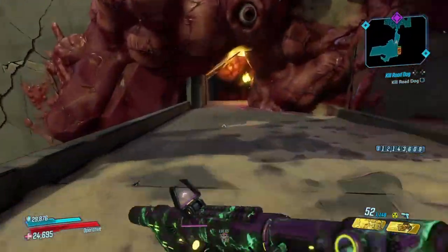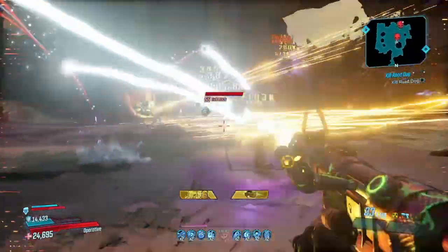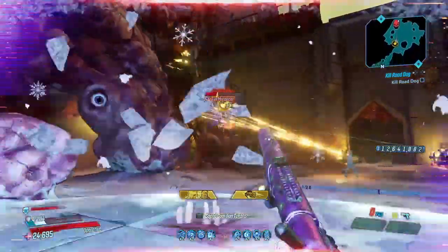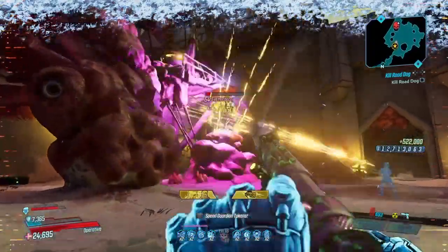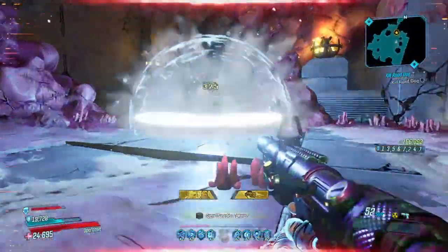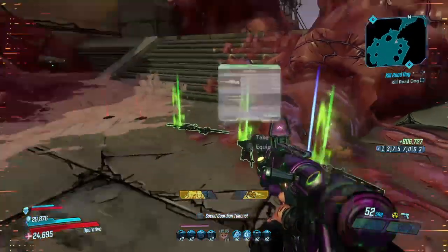We're going to go ahead and kill Evil Brick to see if he drops one, and if not we'll move on to gameplay. A couple more shots — there we go, we got a Legendary! We'll finish off Mordecai and check out what Brick dropped. These guys are kind of tanky in this DLC, but it's fun — a little challenge never hurt. Let's check out what Brick dropped us... we got a Plus Ultra, not bad at all with the reload speed. Let's move on to some gameplay.